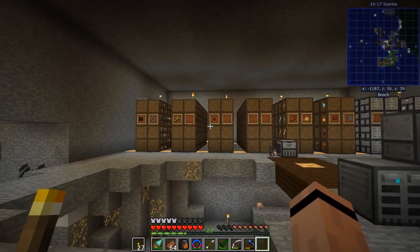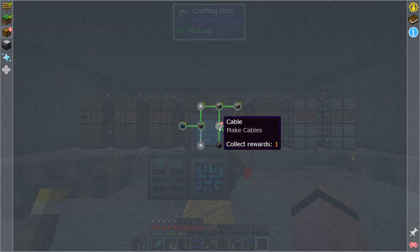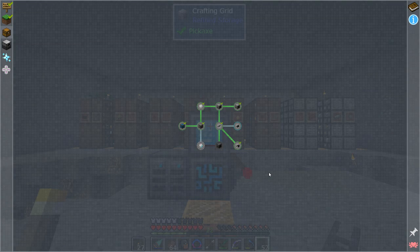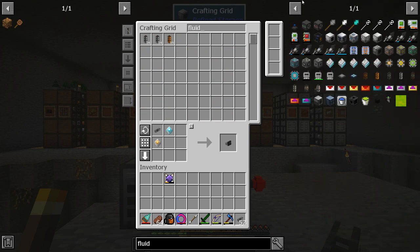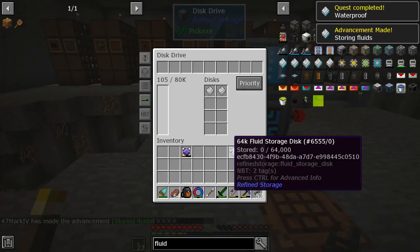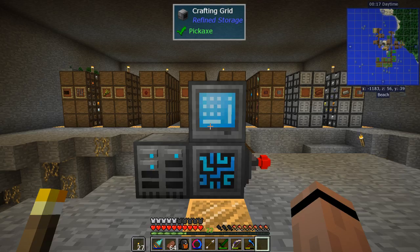On the list of things to do is play with the storage system some more. We completed a lot of quests and got more cables. To finish this up I need a fluid grid and a fluid disc. I can make a 64k fluid disc, which is stupidly simple. I'll need a couple of buckets, and I'll stick the fluid disc in the system so I can store fluids.